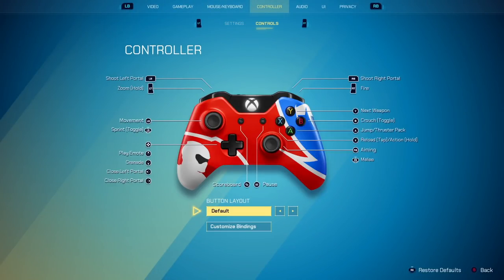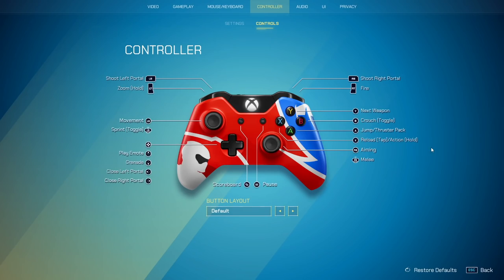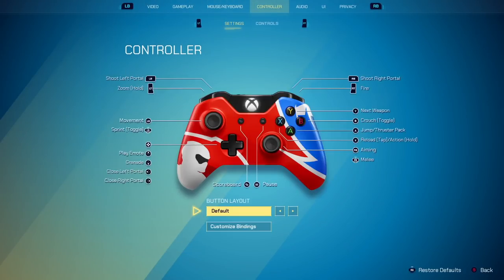If you have paddles, having jump, your closed portals, your nade, or even your melee on the paddles would be great as well. I think portals on the bumpers is fine — that's easy to use. I don't think it's needed to be able to play successfully. So those are kind of just the key binds.